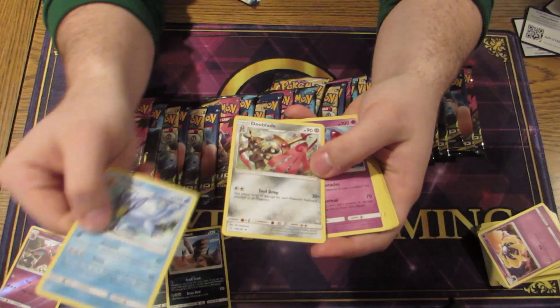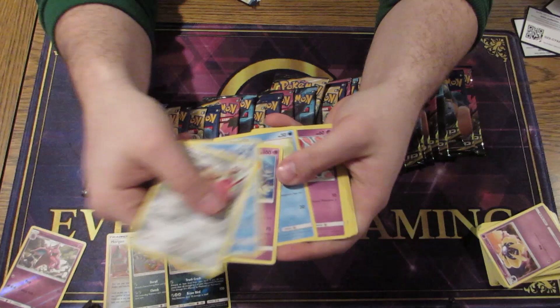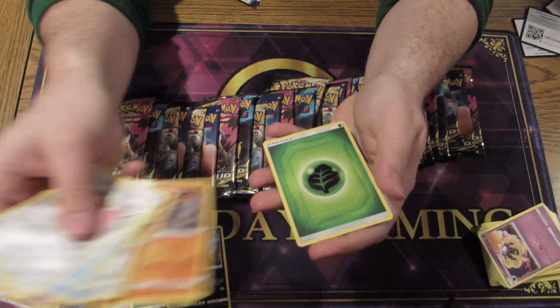We got a Gold Duck tool drop — so that's the card I'm talking about. It's an attack with a tool drop that can let you beef up some serious big attacks. Just put tools on everything and go crazy.